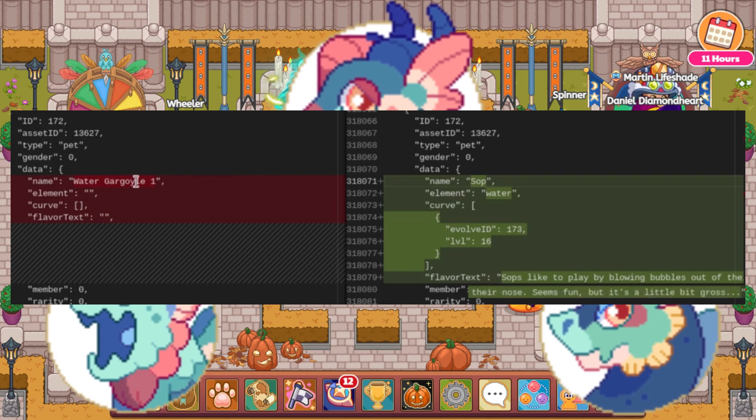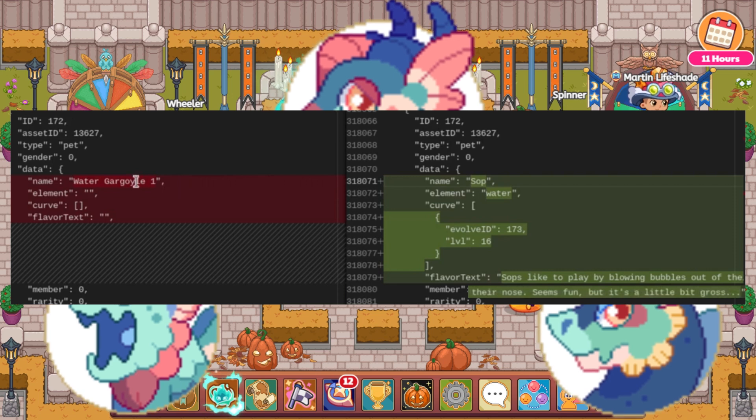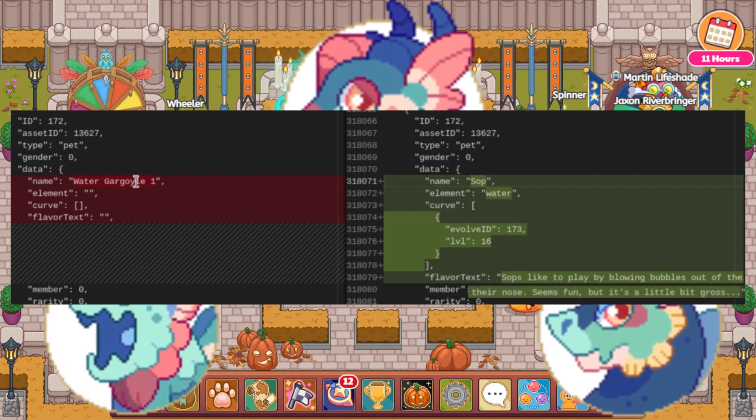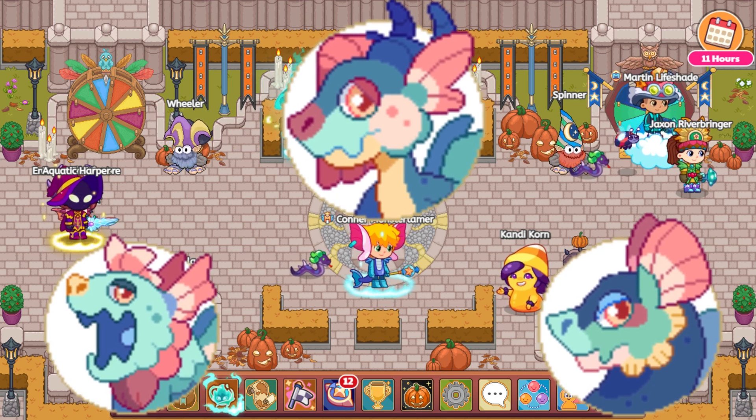We even have a description for it, which I kind of feel might mean it's very close to coming into the game. It says: 'Sops like to play by blowing bubbles out of their nose — seems fun, but it's a little bit gross.' I love the description, I think it's really, really cool and it'll be great to see this guy in game. The other evolutions haven't been named yet, but since this one has a name, I feel like we're getting quite close to a release for it.